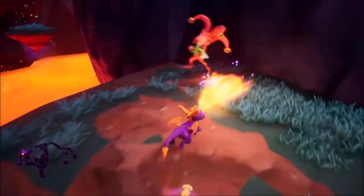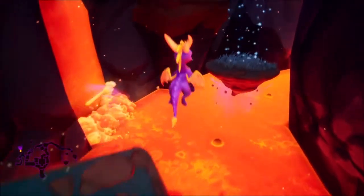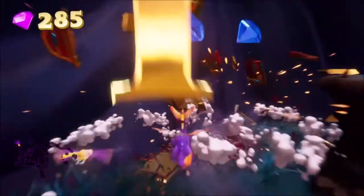After that, come back here and hit this guy. It'll push out this little lever thing on the wall, allowing you to glide over here, taking you to a teleporter over here with some more gems and chests.